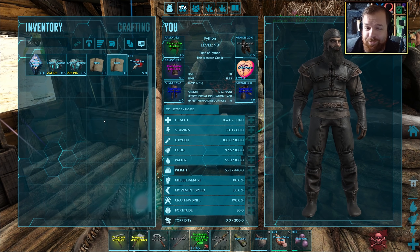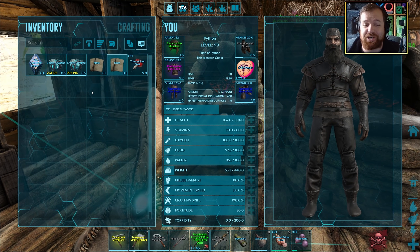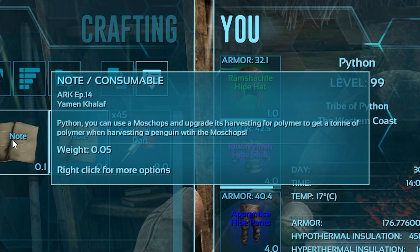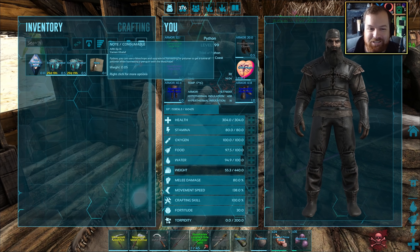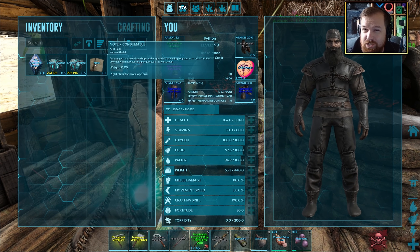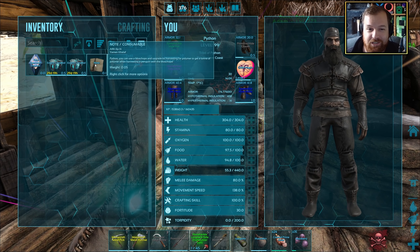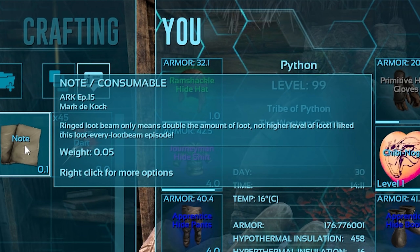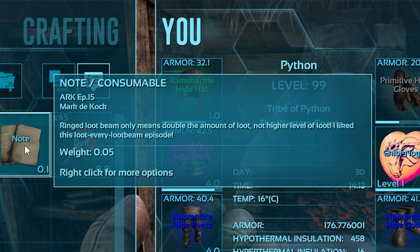To finish off for today, we have the comment of the day. I didn't do it in the last episode because I just didn't have the time. So from episode 14, Yavin Kalaft says: 'Python, you can use the Moss Chops and upgrade its harvesting for polymer to get a ton of polymer when harvesting a penguin with the Moss Chops.' Yes, that's a fantastic idea. Maybe in the next episode we tame another Moss Chops and only buff its polymer harvesting rate. And from Mark, who says ringed loot beams only means double the amount of loot, not a higher level of loot. Thank you so much for the kind words and the info.